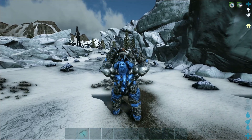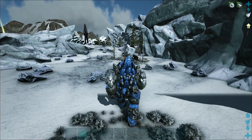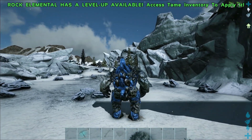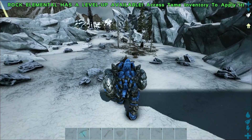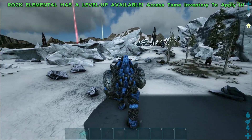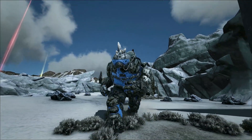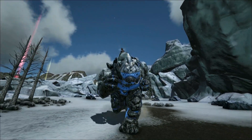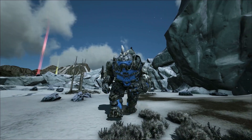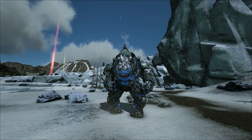Can we do the throw? I forget how to throw. Control... shift... right click. There we go. Get wrecked. Come at me, mammoths! I can't hit the mammoths. But that's it — that's saddle number two, the Ice Golem. Oh, look how cool it looks. It kind of reminds me of Juggernaut from X-Men. It's got like a Juggernaut vibe. Anyway, we'll be right back.